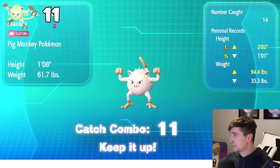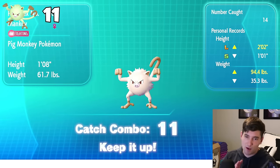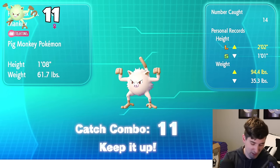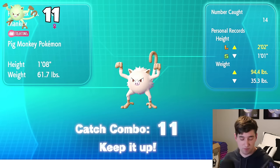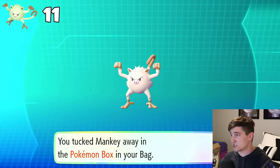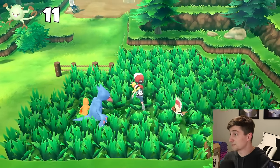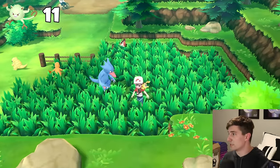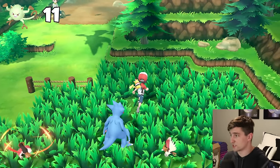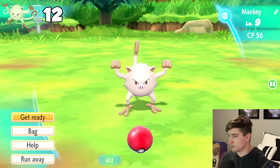We just hit our catch combo of 11 for Mankey. The number caught in the Pokédex says 14, so we're not going to have an increased chance of catching them yet. But at a catch combo of 11, Mankey has a higher chance to spawn now. After every time we catch a Mankey, the next Mankey that spawns in will have a 1 in 585 chance of being shiny — we essentially doubled our shiny odds, but we have to keep catching them.